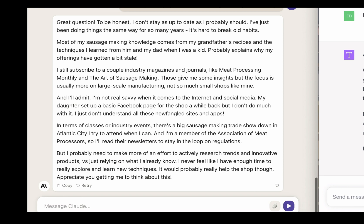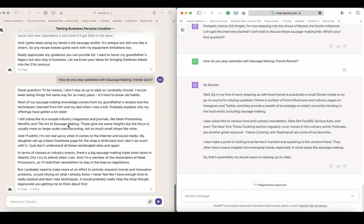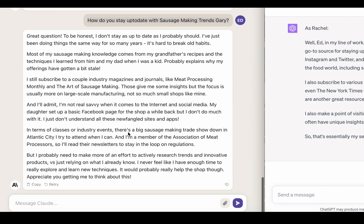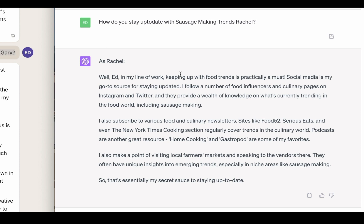Claude — remember, a 60-year-old who's been in the business for 30 years — this is just amazing. There are a couple of industry magazines and journals: Meat Processing Monthly and The Art of Sausage Making. Now I would need to go and check to confirm if these were real — you can't take anything said here as real. So whenever there's a resource or something named, we have to go and fact-check. BARD right now is the best tool for fact-checking — that's another little hint and tip. There's a big sausage making trade show down in Atlantic City.